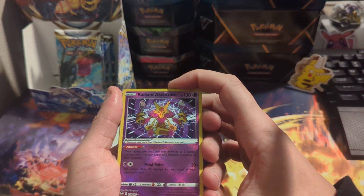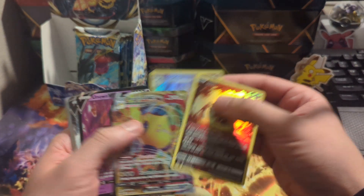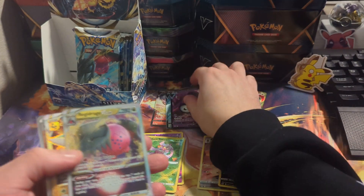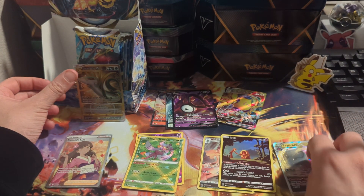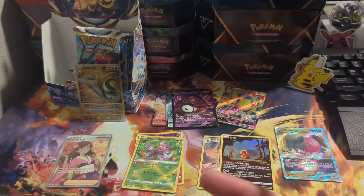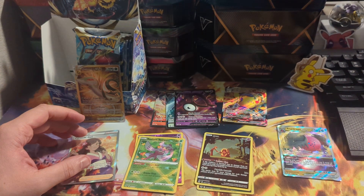Out of what would be 27 packs, we've gotten two Radiants, two Trainer Gallery cards, a V-Max, some V's, a V Star, a Gold V Star, and the Trainer. Those are our pulls so far. We've got nine more packs tomorrow, so hopefully we can get a cool full art or maybe even an alt art. Thank you guys for watching, appreciate it — I'll see you guys tomorrow!